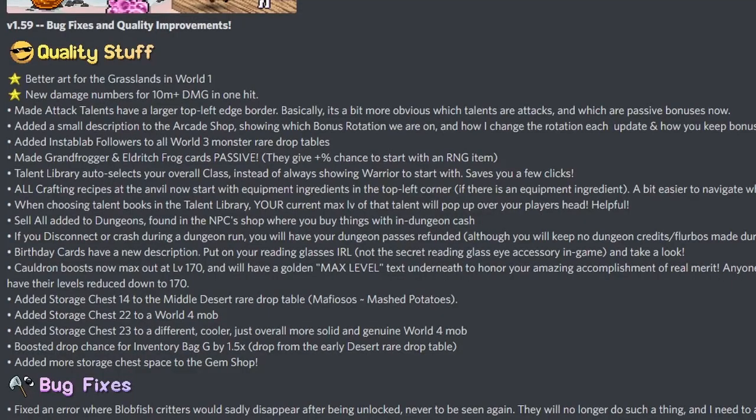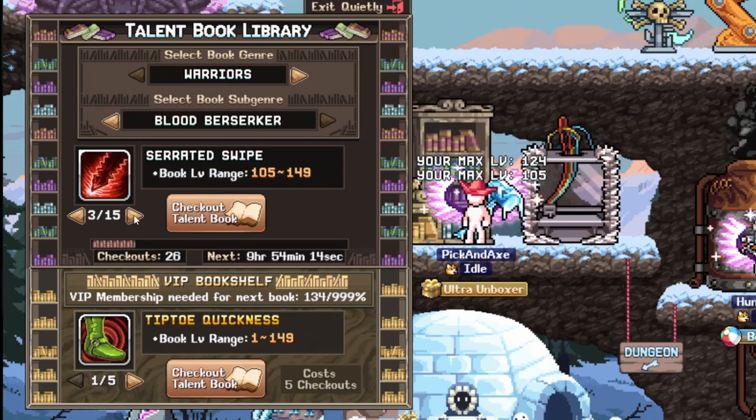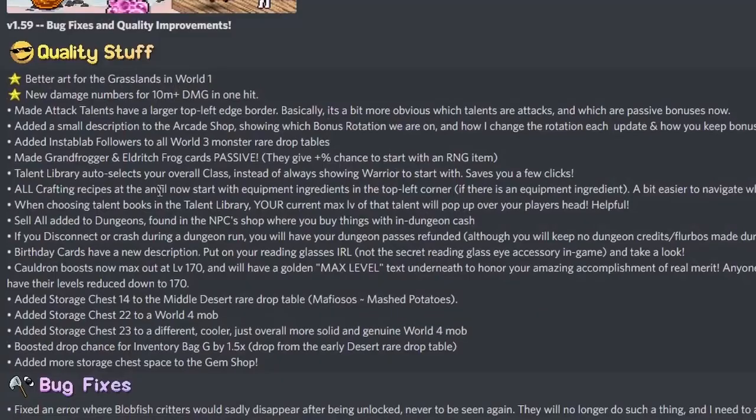When choosing talent books in the talent library, your current max level of that talent will pop up over your player's head. Let's check it out — oh look, your max level 100! Wow, this is useful. Yeah, this is an awesome change, well done Lava. Sell all added — dungeons found in the NPC shop where you buy things with in-dungeon cash; I will check that out later.